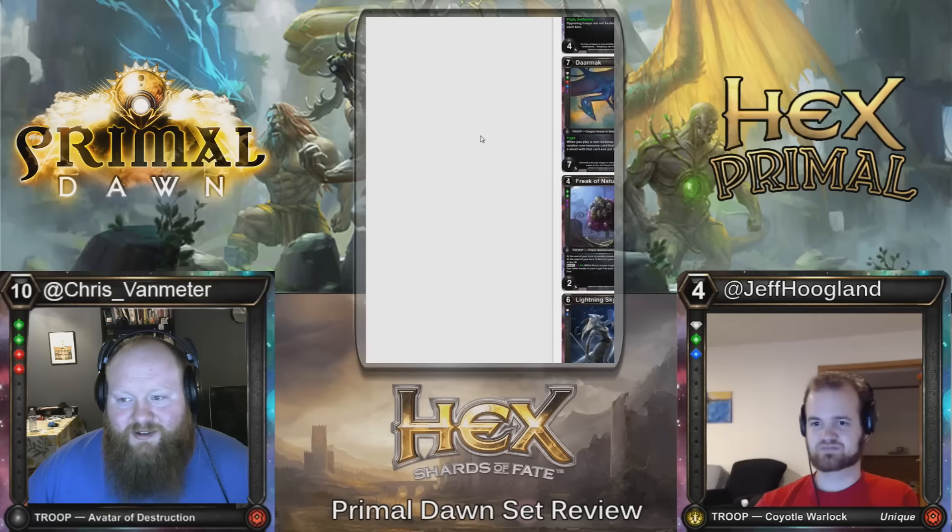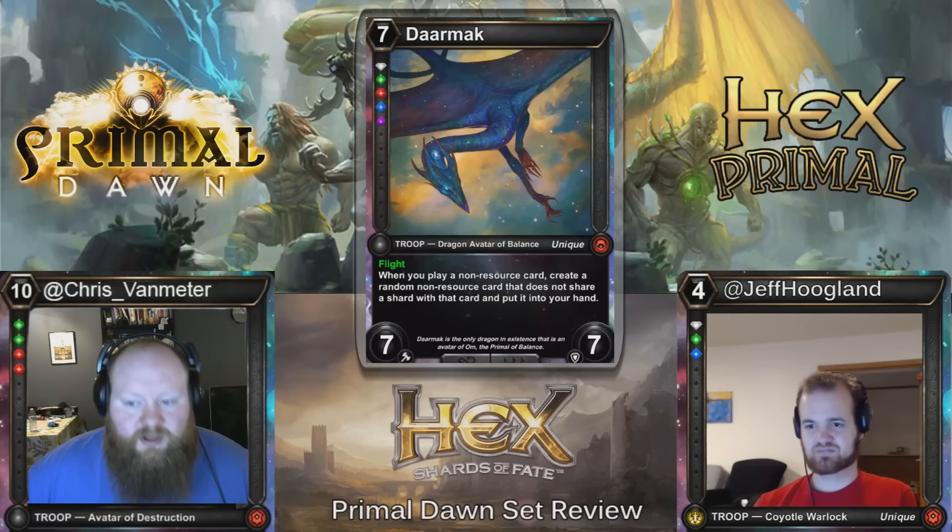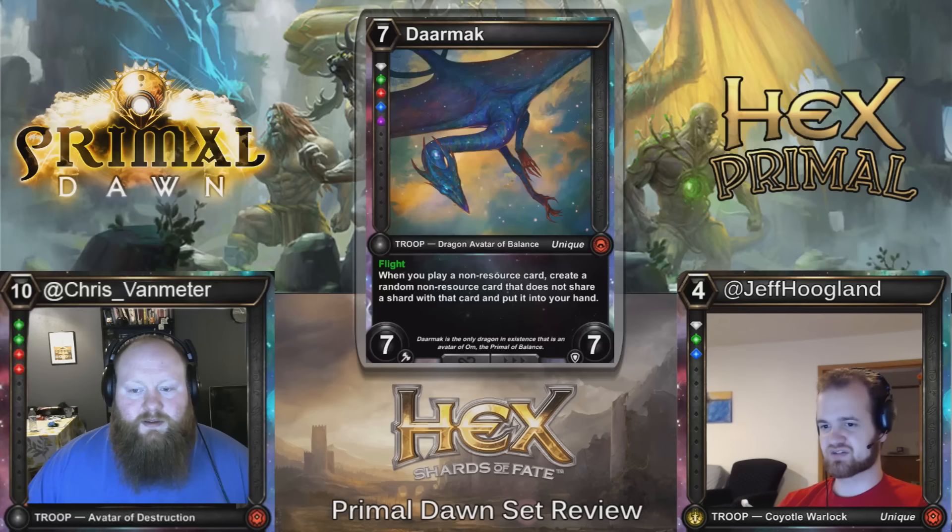Here we have Darmok — seven cost, one of each threshold, 7/7 Flight. When you play a non-resource card, create a random non-resource card that does not share a shard with that card and put it into your hand — so essentially every card you play draws a card. This seems great. If there's a five-shard deck worth playing, this is the top end.